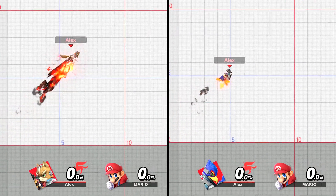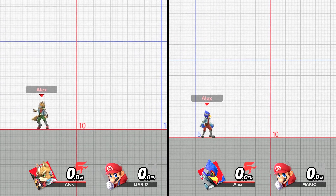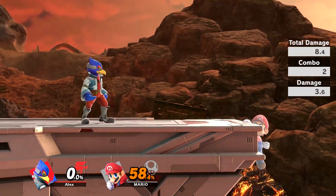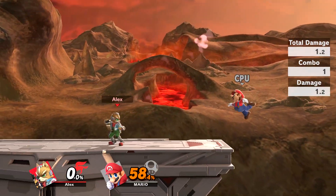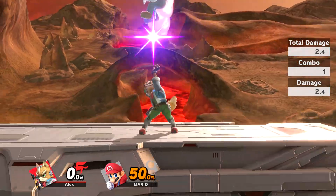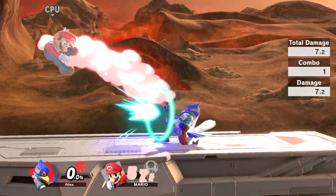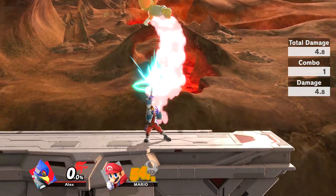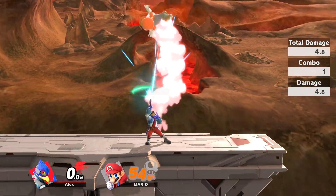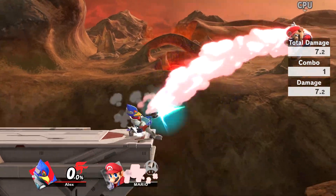That's it for their special moves. Let's talk about their throws. Their throw animations are about the same, but there's one key difference that changes how they operate. For the throws using the blaster, Fox's blaster just adds more damage to the opponent, but with Falco, the extra blaster shot also launches the opponent farther upon impact, which gives both his up throw and back throw better KO potential.